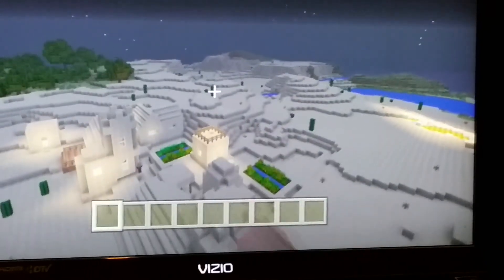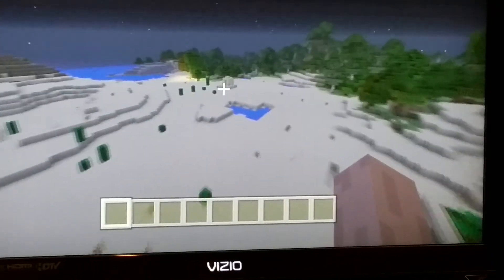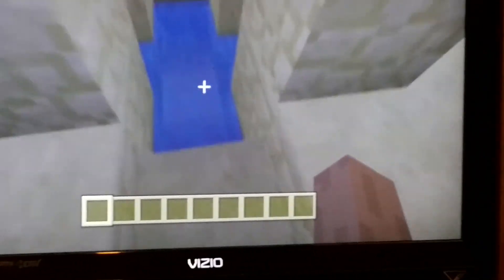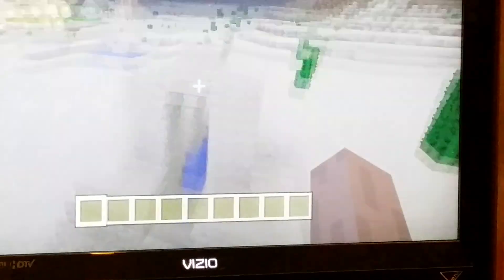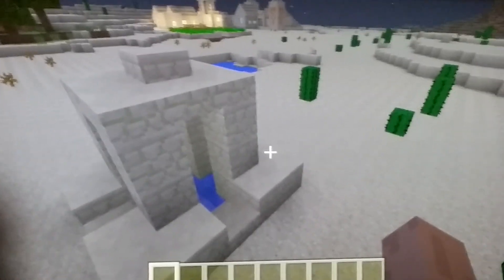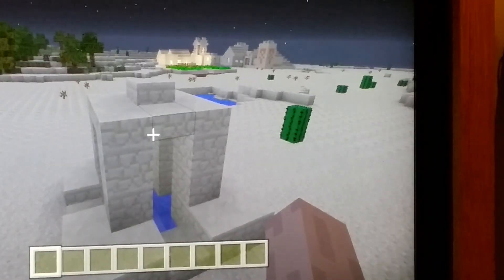There is no blacksmith in here, but if you go this way you'll find a perfect sandstone well — not a village well like over there, but this type of well. This well indicates there is a sandstone temple nearby, and the other type indicates there is a village nearby.